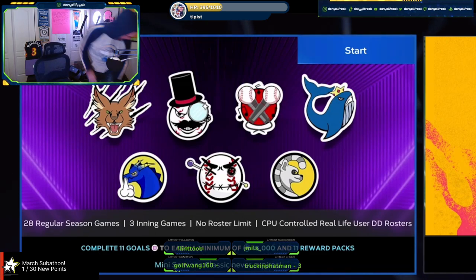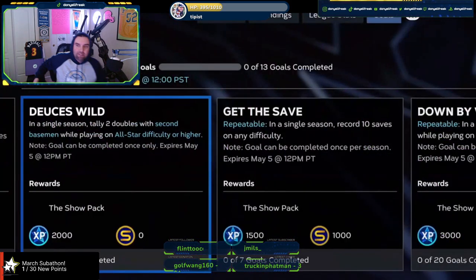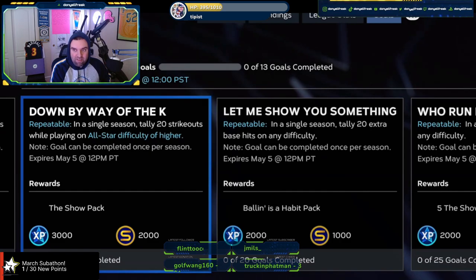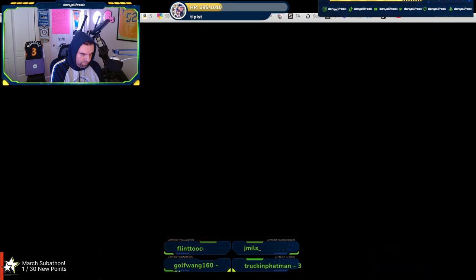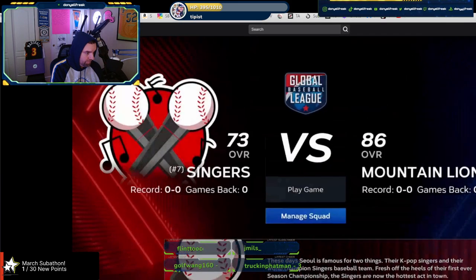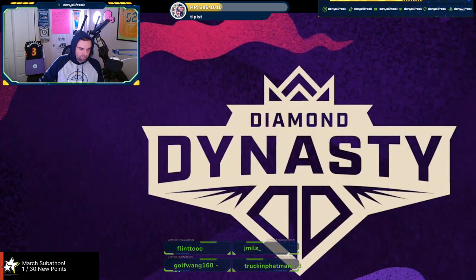This year we still have that functionality, but we've also added themes. Rather than just playing against other Diamond Dynasty squads in the community, you can instead play a theme season. For example, if the theme is 'all lefties,' you'd have to build a team around that theme — only left-handed players — and the opposing teams are also CPU-controlled but designed around that theme. It's a new interesting twist and a fun way to challenge yourself to build team compositions you might not have tried before.